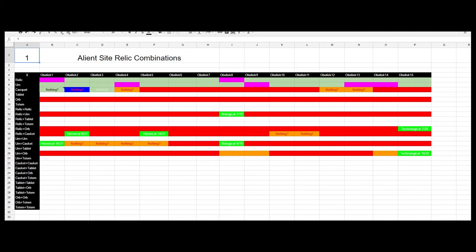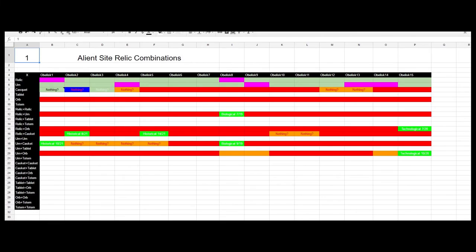There's a chart going around for the obelisks and the different relic combinations. I'll bring that picture up now. This chart makes it very easy to track the relics, and if you want you can write it down on a piece of paper if you don't have computer access.